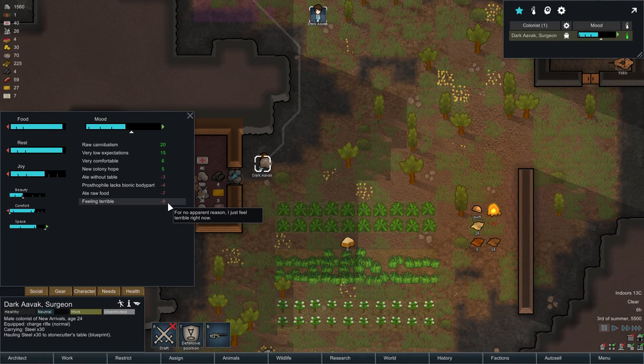Now he's feeling terrible — ate raw food, minus seven. 'I had to eat raw food. Can't we cook it or synthesize some nutrient paste?' Ate without a table — 'I had to eat the meal off the ground.' I love the fact that he's very unhappy he had to eat the raw human off the ground. 'This is so uncivilized.' But then, the massive whopping plus 20 from raw cannibalism. 'I ate the meat of another human. Raw. Like an animal. It was so succulent.' So horribly deviant — Dark Avak.